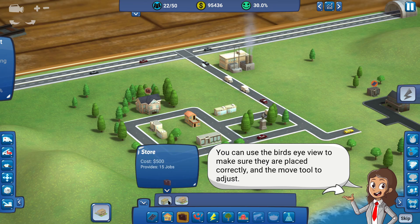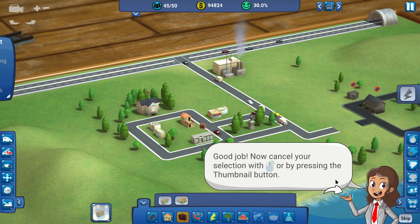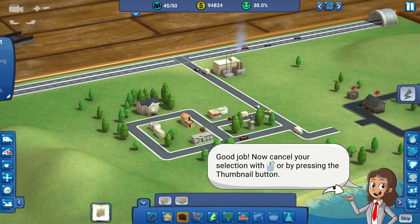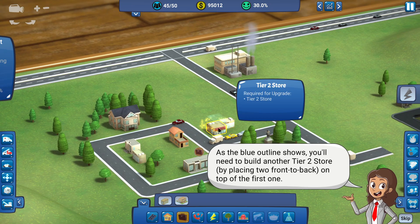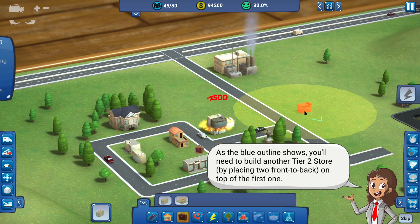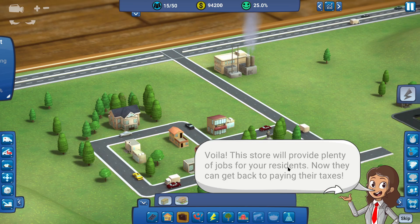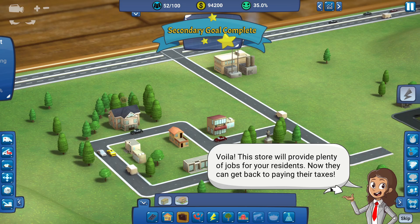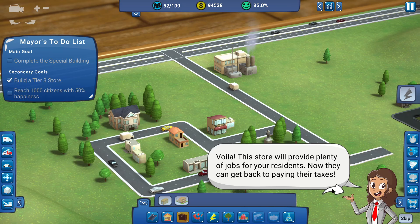Steal the house. There we go. Now cancel your selection by pressing that. Let's go bigger, make tier 3 — point the cursor over it. So we need to do the same thing again, just do it on top. Tier 2 store — voila. Get back to paying their taxes. So it's a tier 3 store done. Nice and easy.